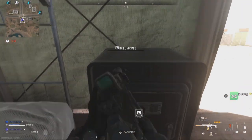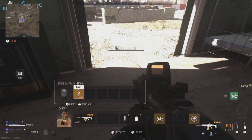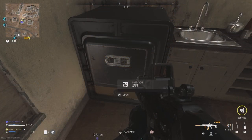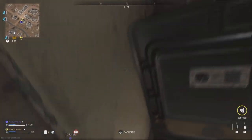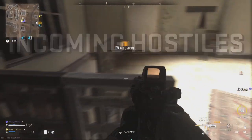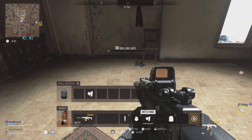If you've done it right, when you go to stow the field upgrade, it will duplicate it instead. I couldn't get this to work on anti-armor rounds, but I have had success with other field upgrades. So again, with tap to interact on, you will need to open the safe and activate your field upgrade at the exact same time. Then when you go to stow the field upgrade, you should see it become duplicated instead.